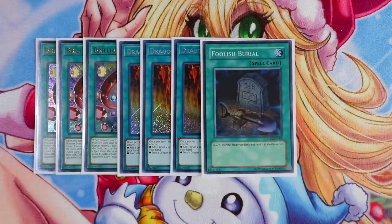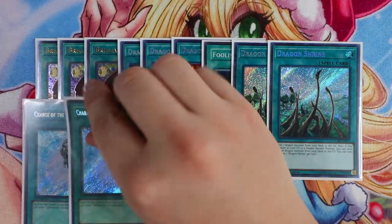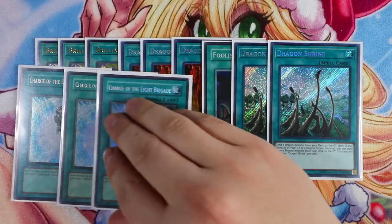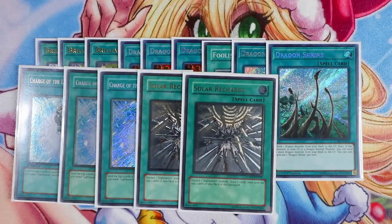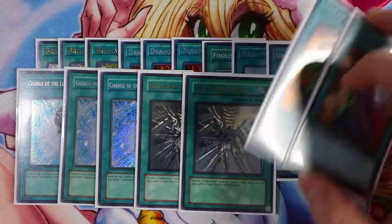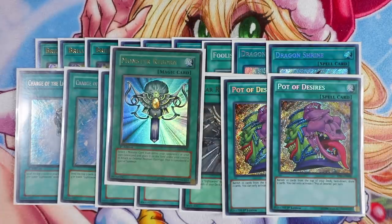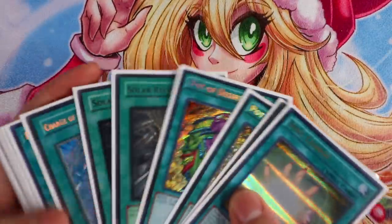One Foolish Burial for sending cards to the graveyard. Double Dragon Shrine — more turbo cards. All your spell cards are good turbo cards. Triple Charge of the Light Brigade to actually help you mill cards to the graveyard as quickly as possible. Double Solar Recharge — only two because you're only playing six Light Sworns, and sometimes opening Discover the Light Sworn is a complete brick. Double Pot of Desires — you're playing a 60-card deck, so Desires is just really broken. And last but not least, one Monster Reborn and one Soul Charge, which is absolutely amazing. Soul Charge and Chaos Dragons is just absolutely game.